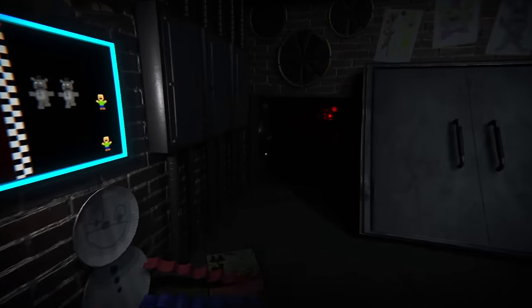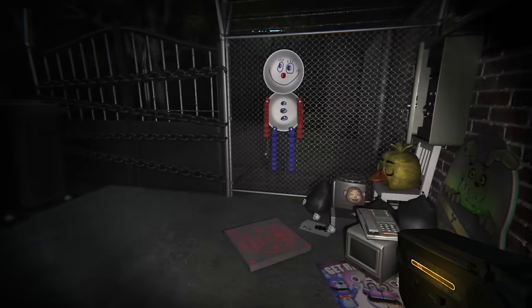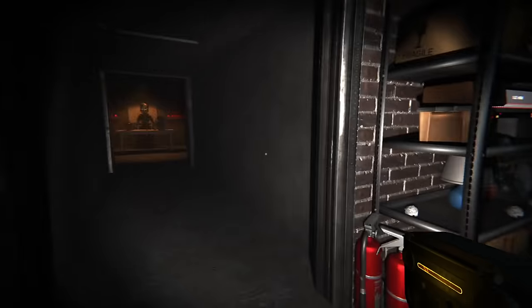Molten Freddy appears in the vent and you just need to repel him with the light — this isn't that bad on its own, but when you're in the projector room on the other side of the map, trying to reach him is almost impossible. Even with the red flashing lights in the projector room which mean someone is moving, the time you have to stop Freddy is so tight that it's nearly impossible.